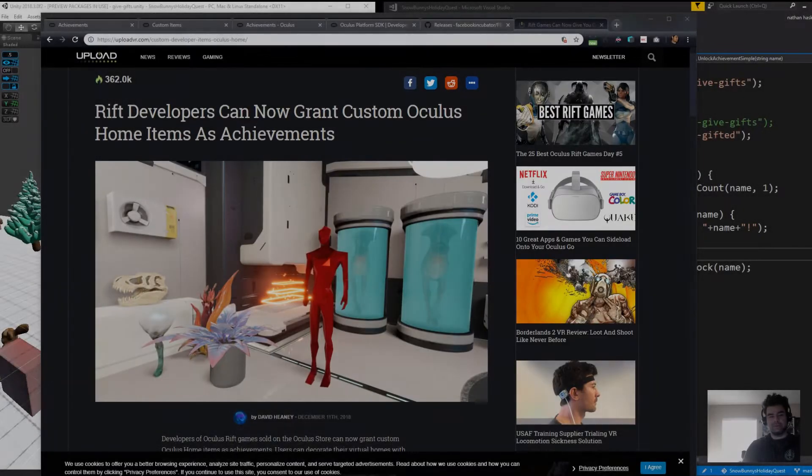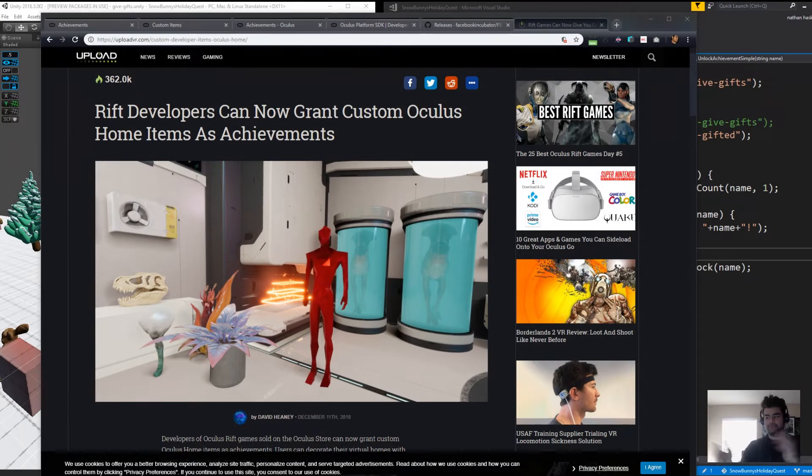So this is one of those topics. Basically, achievements in the Oculus Home Store can now give you an object, which is pretty sweet. So you get your game, player unlocks an achievement, and then all of a sudden they've got an avatar or they've got whatever you want available for decoration in their Oculus Home. It's a pretty cool feature.